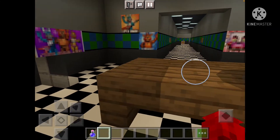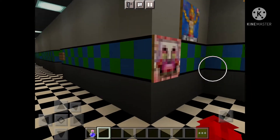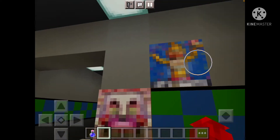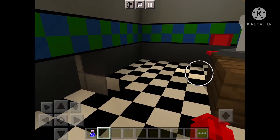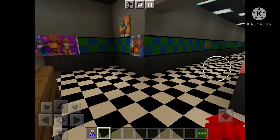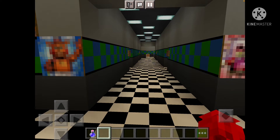Some of the posters have that white strip issue. We have posters here of Toy Bonnie, Toy Freddy, Mangle, and Toy Chica. And the vents, of course. Let's go down the hallway and check out the party rooms.